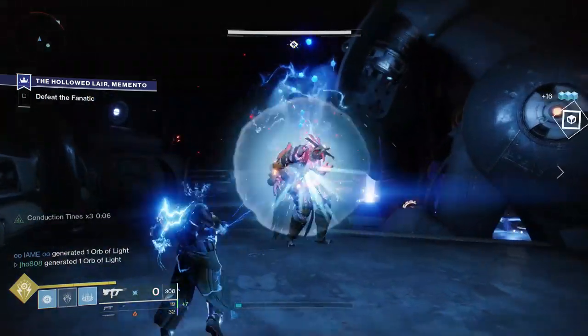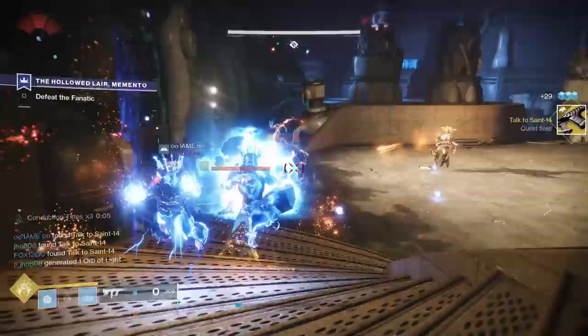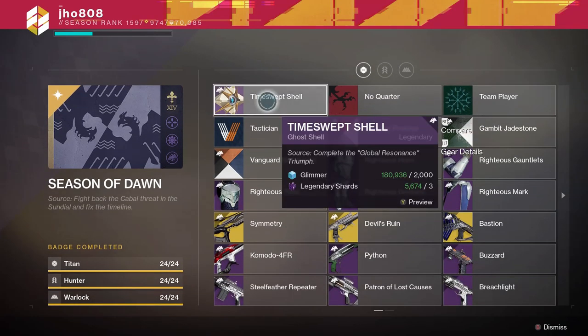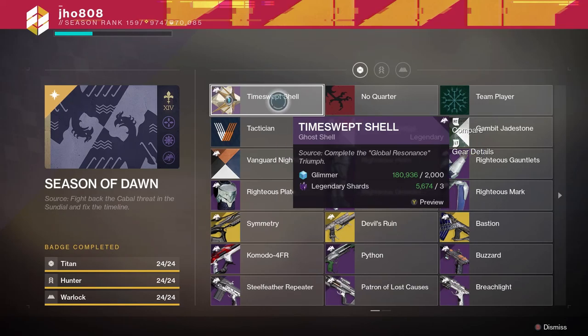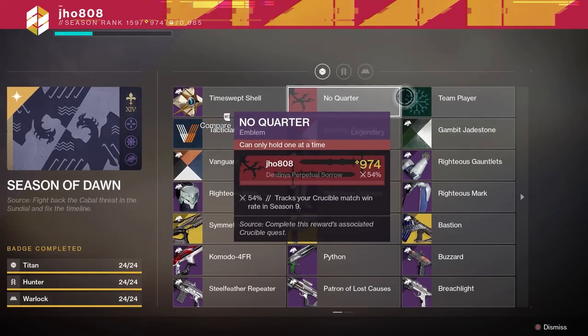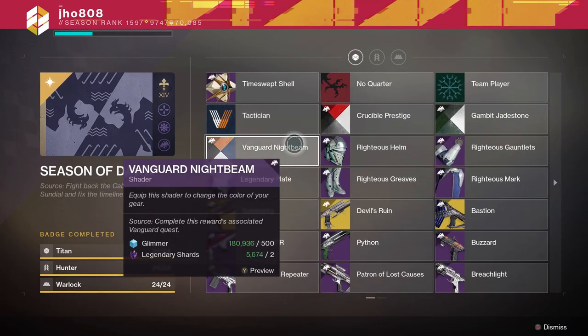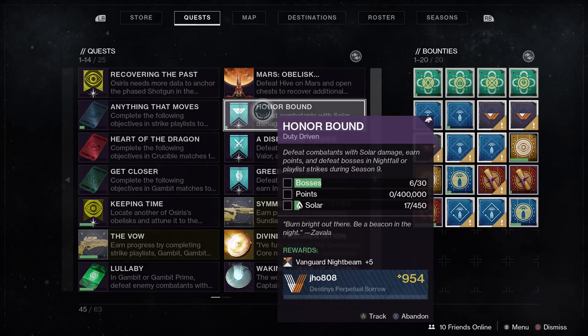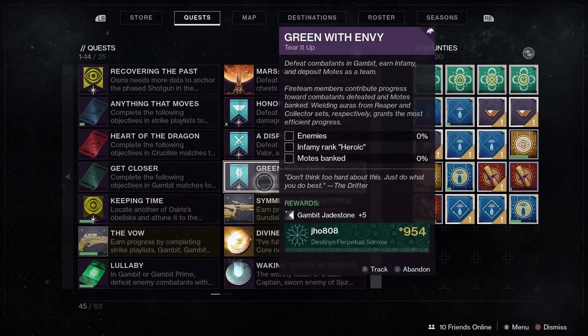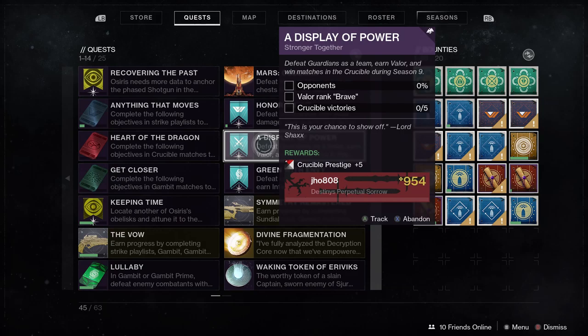Moving on to the collections badge — you need to get everything in the badge on at least one character to unlock the seal. The Time Swept Shell ghost comes from the Global Resonance triumph. The next items you'll likely need to grind are three new emblems and three new shaders from Crucible, Gambit, and Strikes/Vanguard respectively, each earned through two-step quests. Completing the first step grants the shader; completing the second grants the emblem.